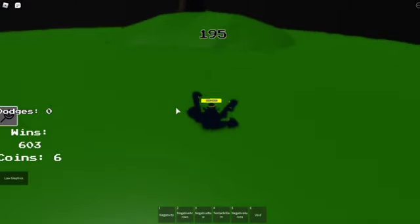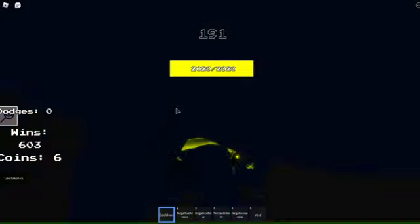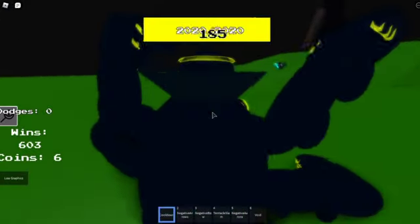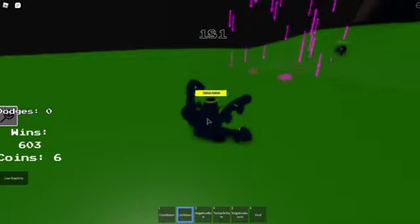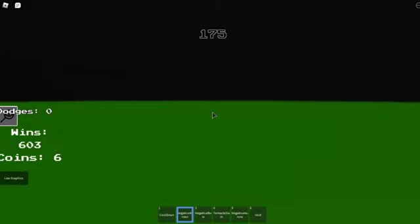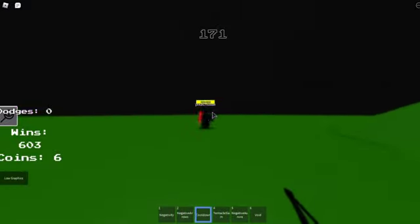Shattered Dream Sans time. Starting off, we have Negativity — that looks cool, I don't know what it does. Next up, we have some negative arrows. If I remember right, this was a pretty powerful move on Dream, so this is probably really powerful on Shattered Dream.